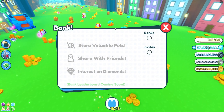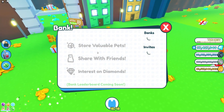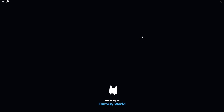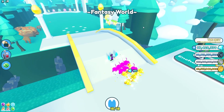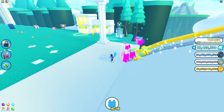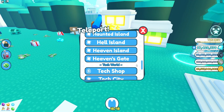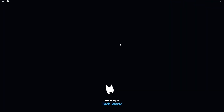The bank isn't giving me the option to open it up — just a starting menu. Let's try going to the Fantasy World to see if the bank is available there. Here it is — the bank in the Fantasy World. Still loading though. I'll try opening one later in the video if it actually loads in.